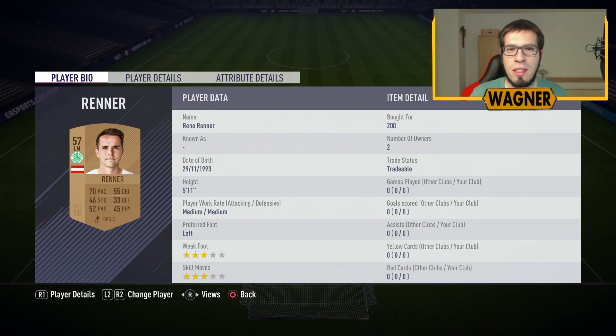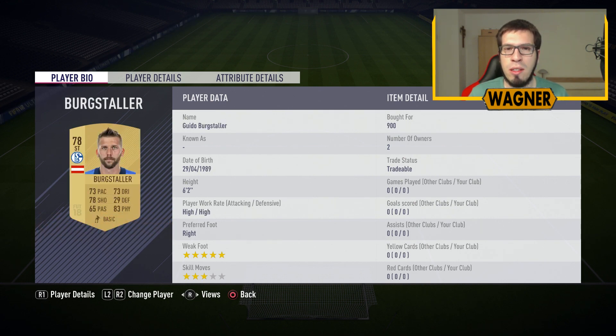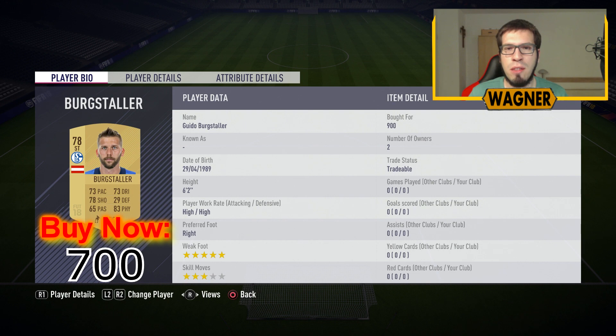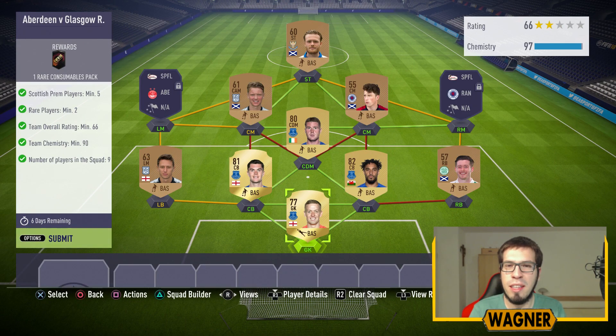The left midfield is the 57 rated Rene Renner. Then we have the 61 rated Julius Erteltaler. The lone striker up front is the 78 rated Guido Burgstaler from Schalke, 700 coins. And then we have one challenge remaining and this is the most annoying SBC since the beginning of FIFA 18.